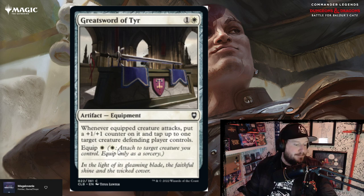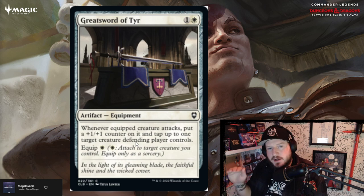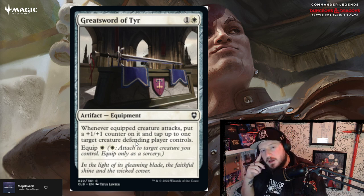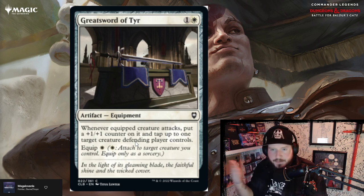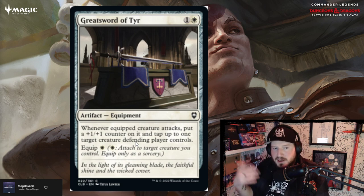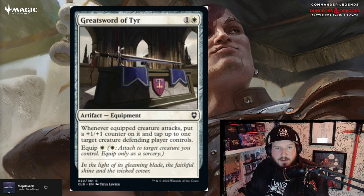Greatsword of Tyr is one and a white for an artifact equipment. Equip cost is one white. Whenever the equipped creature attacks, put a +1/+1 counter on it and tap up to one target creature the defending player controls. Pretty good — there's lots of room to be very critical and win a game with which creatures you're tapping, especially if they're close to death and have only one blocker. That's on par — it's a common, one and a white, equip for a white.